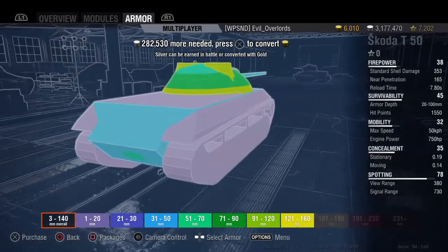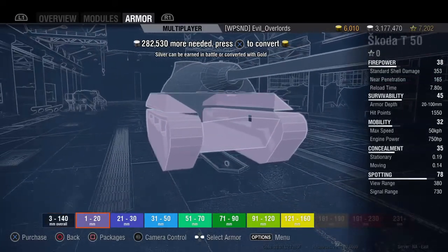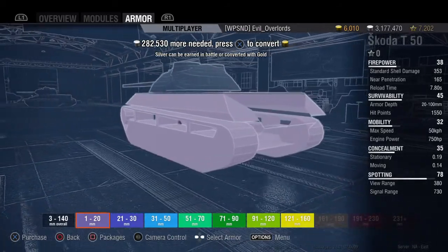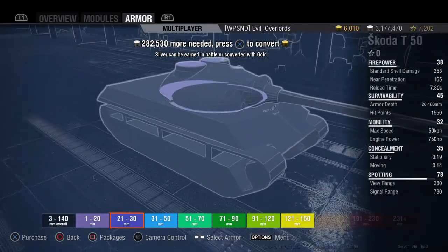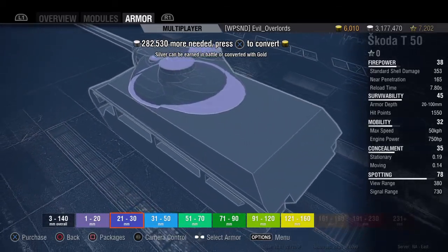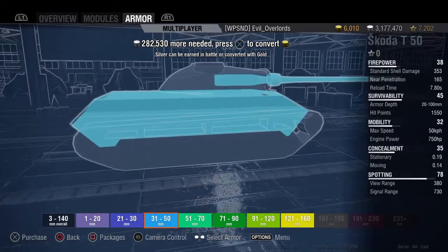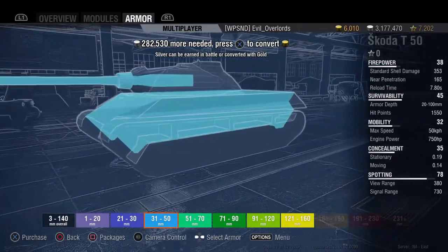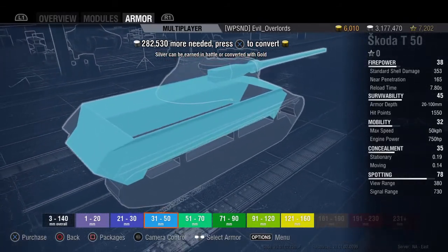As far as armor goes on this, there's not a whole lot to talk about. The minimum armor is 3 millimeters and the maximum is 140 millimeters. Your sides are going to have between 1 and 20 millimeters. Your belly plate underneath, the top of your commander's hatch and loader's hatch is between 21 and 30, also the turret ring — very, very little armor. You've got about 31 to 50 millimeters of protection on the rear of the tank, the gun, and on the inside of your tracks on your side walls. So your hull, you're not going to bounce rounds off of it very often, if ever.